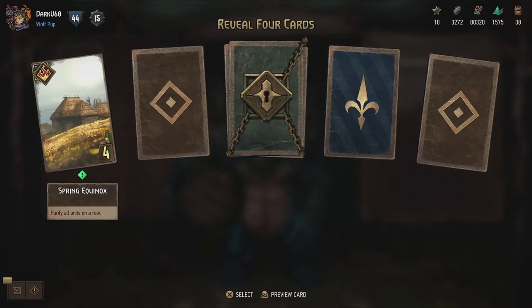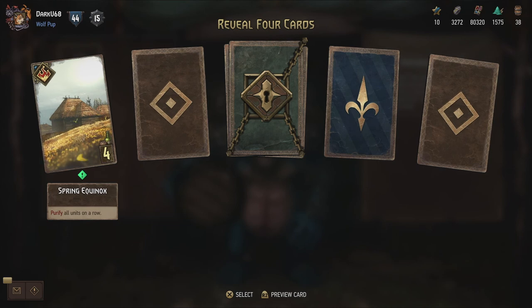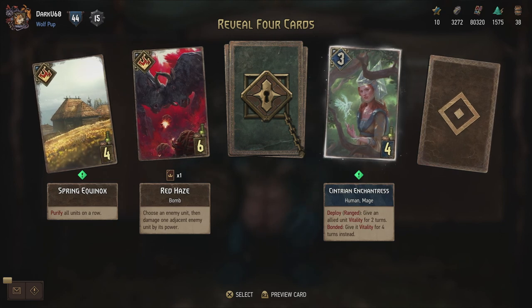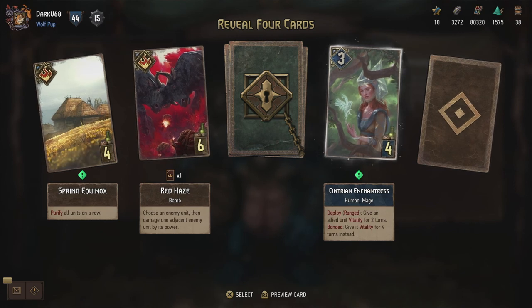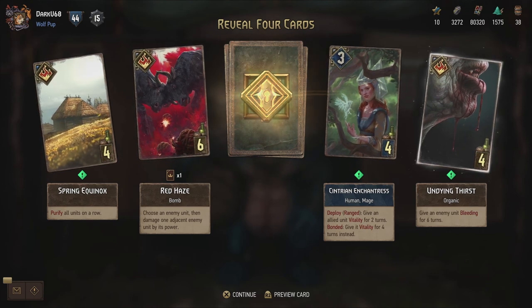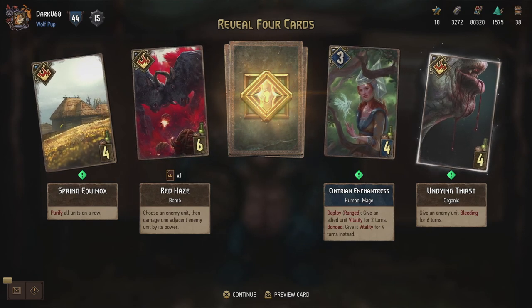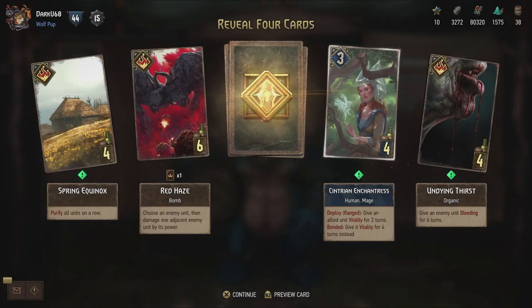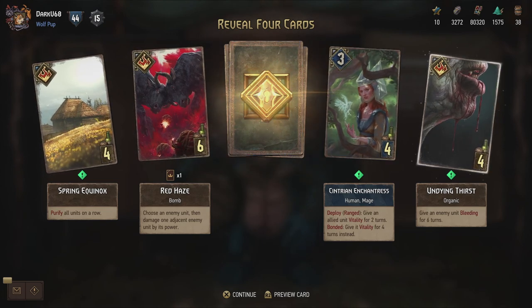Spring Equinox - purify all units on a row. That can actually be pretty powerful - it's like clear weather but for status effects. And animated again. Scythian Enchantress - deploy ranged: give an allied unit vitality for two turns. And bonded: give it vitality for four turns instead - kind of the opposite of the Plumert we've seen before. And then the Undying Thirst - that's the Blood Guard from Thronebreaker. Give an enemy unit bleeding for six turns. Bleeding is one damage per turn, which is interesting especially in a Scalic deck, since the Great Swordsman and Dagger Toolblades will be boosted by every piece of damage that happens.